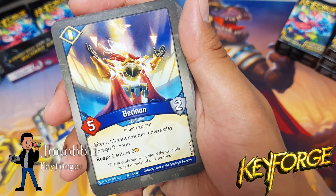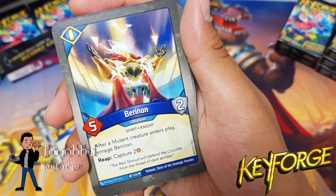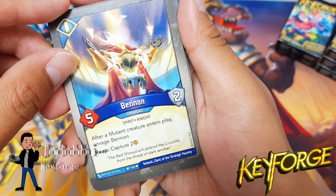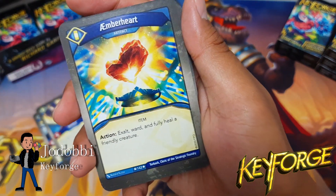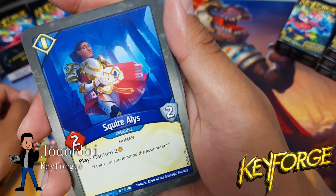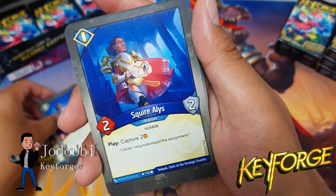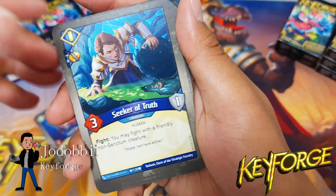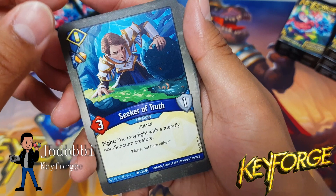Baron On: after a mutant creature enters play, enrage Baron On — so this guy just gets mad every time he sees a mutant, that's funny. Amber Heart: exalt, ward, and fully heal a friendly creature. Squire Alice: capture two; Squire Alice: capture two more. Seeker of Truth with a capture bonus icon — nice.